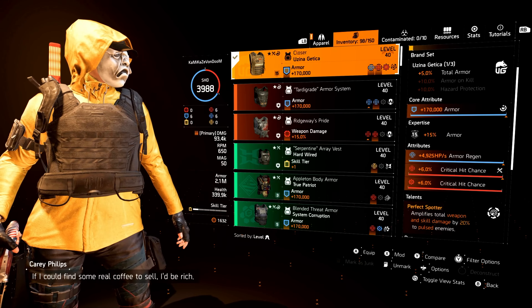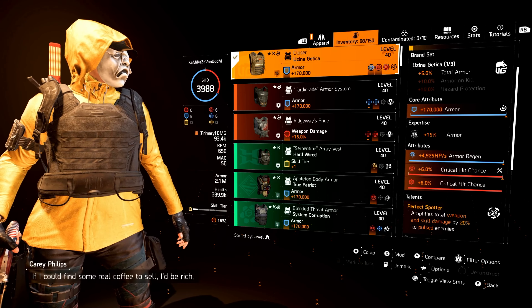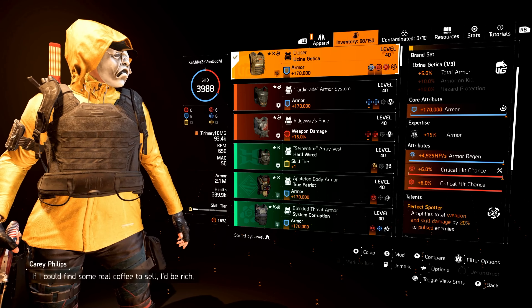Let's do a deep dive starting with the Golden Gear mask. The Golden Gear brand set bonuses we get from this build: 10% status effects, 1% armor regen, and 5% total armor. For attributes we have max armor for the core, max armor regen, and max crit hit damage. We are using max crit chance mods all around because we want to get that King Breaker's crit chance as high as possible — this is a tanky build so we rely on headshots and high crit.